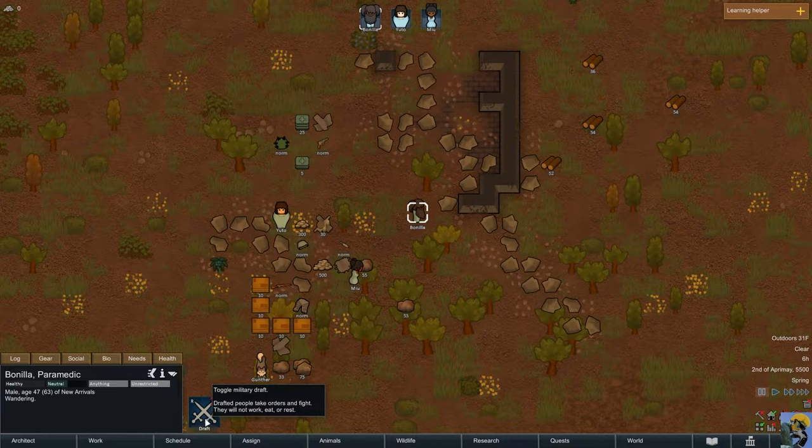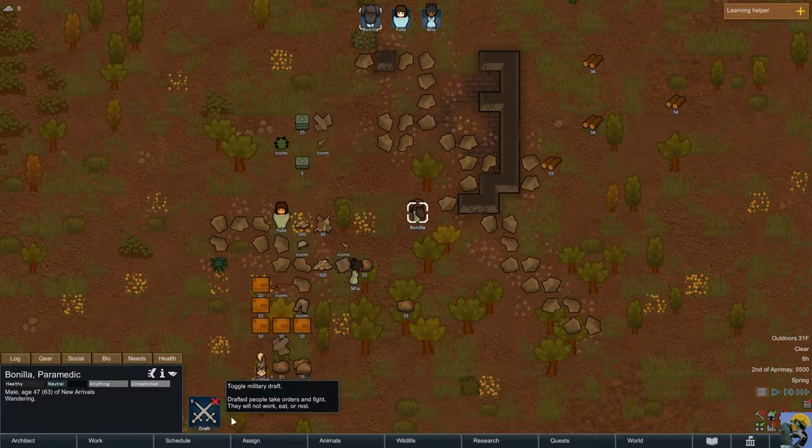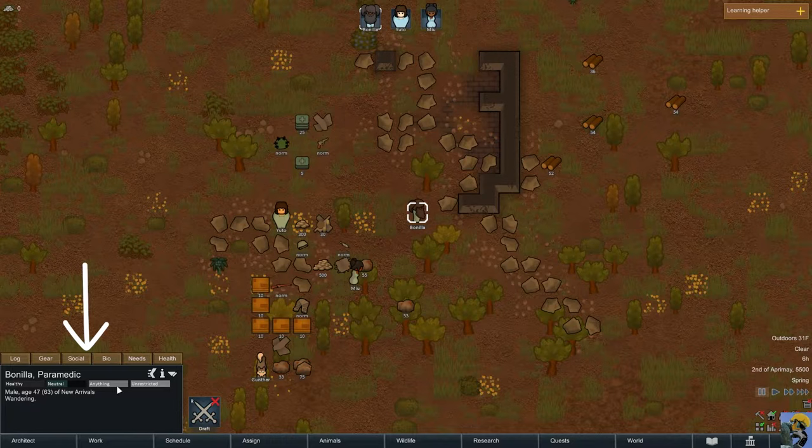The 'Draft' button toggles people for military draft. If there's a battle going on and someone is attacking you, this tells them to stop everything and just fight, giving them commands to defend themselves and your base. Right now Bonia's status shows his health, mood, work schedule, and movement schedule. His job is listed as 'wandering' — he has no job and is doing nothing. All our people are wandering because they just crashed and I haven't given them anything to do.